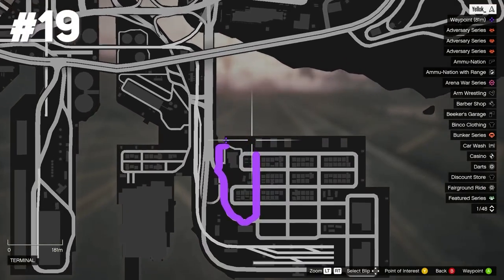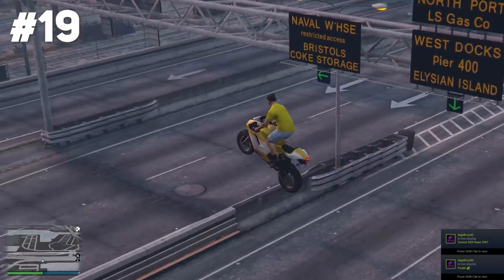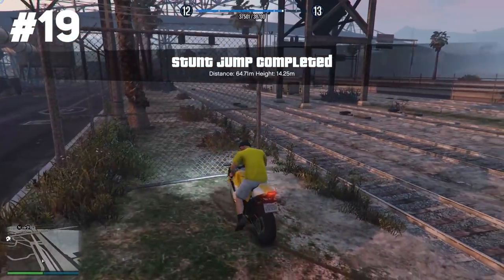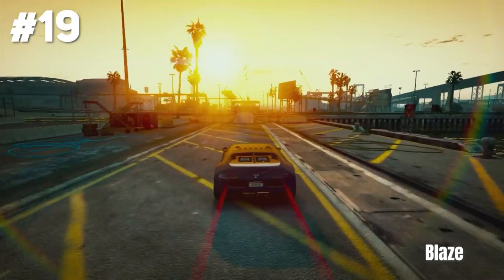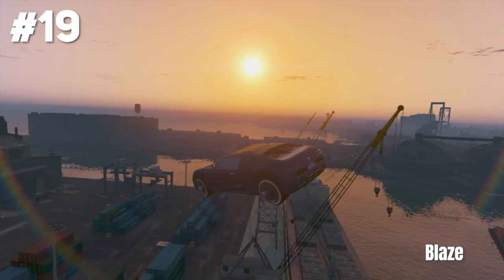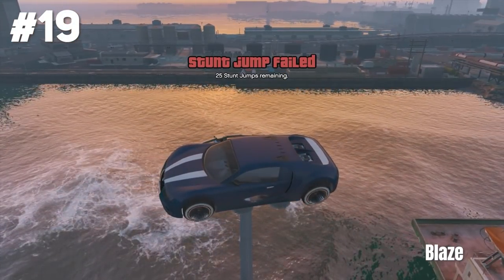Stunt jump nineteen located at the terminal isn't so easy — you gotta have a decent amount of speed to get enough distance, otherwise it's not gonna be counted. Still not the hardest challenge though. Car stunting legend Blaze showed us a very cool epic version. He went off the stunt jump and then flew right towards this tiny light pole and landed on top of it. What the hell.